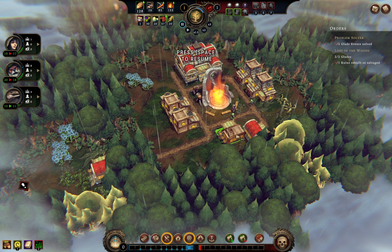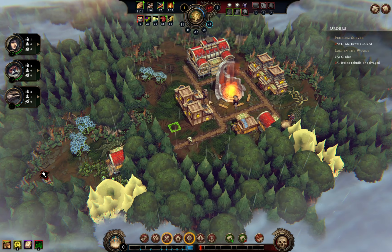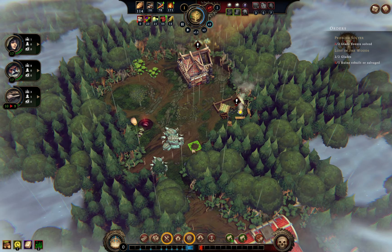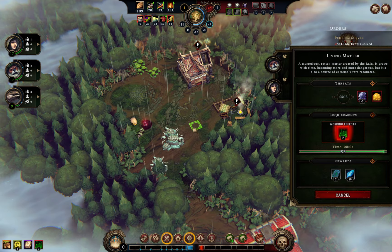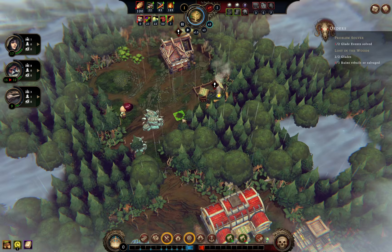Let's check on our people — I want someone else working in here. Let's get those bricks made so we can rebuild the leather worker. The dilemma is now solved, but these guys need to deliver the goods to our settlement — once done they'll be automatically unassigned.